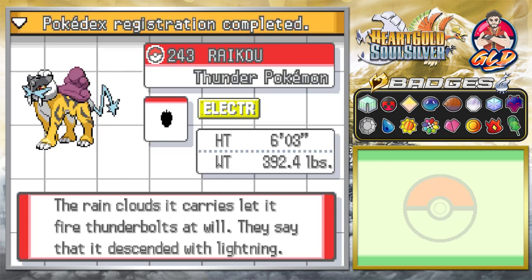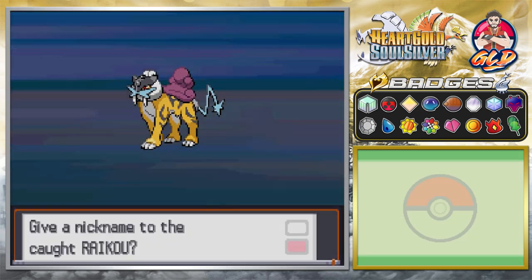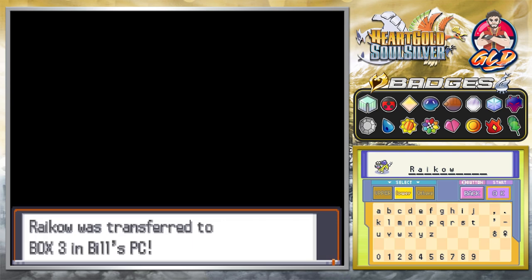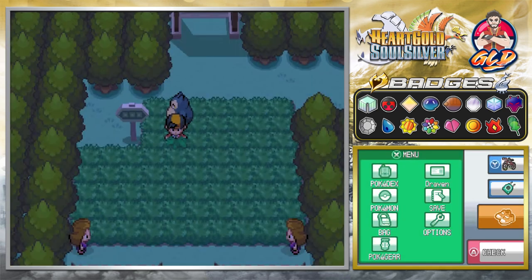I'm really lucky — holy crud! Here is Raikou, the Thunder Pokémon. 'The rain clouds it carries let it fire thunderbolts at will — said to be descended from lightning.' I'm going to give this guy a nickname to annoy those who watched my original Pokémon Crystal walkthrough. Everybody say hello to 'Raikou' — that's right, I do what I want. Now we're going to the third legendary dog.